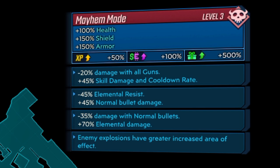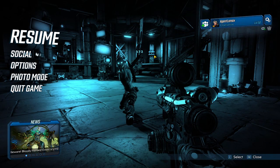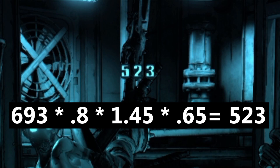Next, we're going to look at negative 20% gun damage, 45% additional normal bullet damage, and then 35% less damage for normal bullets and 70% additional elemental damage. We're going to start off with the Splainer again. It does 523 damage. To get there, we multiply 693 times 0.8 for the negative 20% gun damage, then by 1.45 for 45% additional normal bullet damage, then 0.65 for the 35% normal damage penalty, giving us 523.